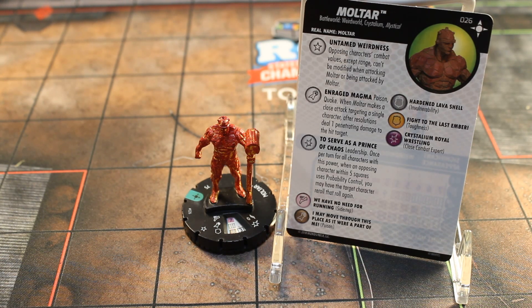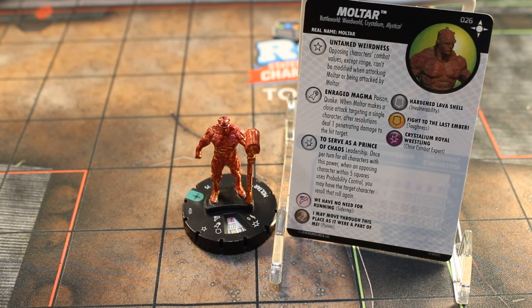Multar makes a close attack targeting a single character. After resolution, deal 1 penetrating damage to the hit target. So pretty cool there — you get your Poison if you start your turn adjacent to him, then you get your Quake, and if you hit with the Quake you get another damage. So that's really awesome.